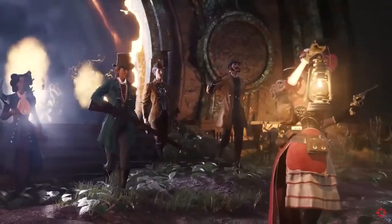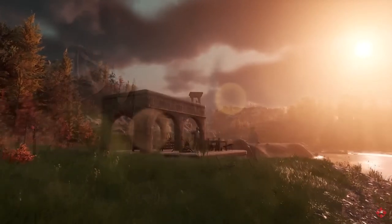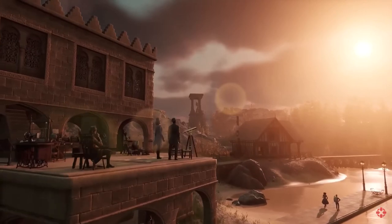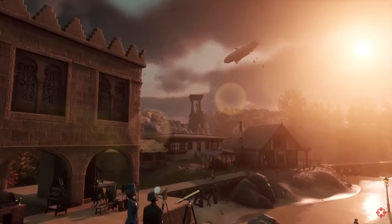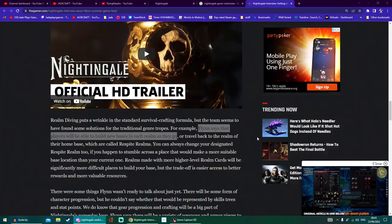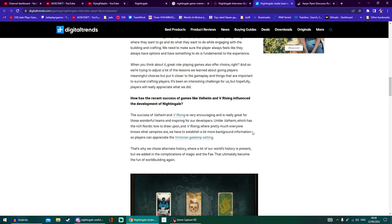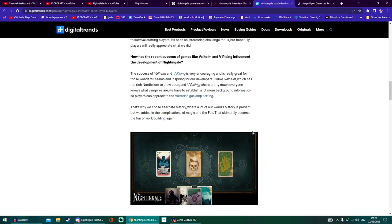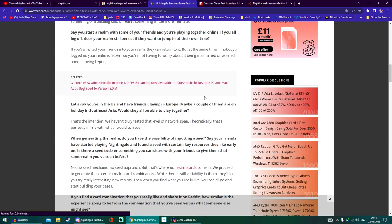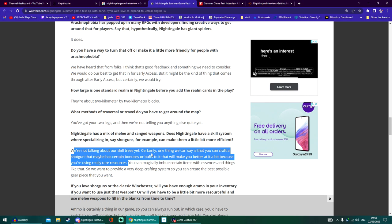It's been over a week since Nightingale revealed a whole bunch of stuff about how we'll create worlds. This brand new survival co-op crafting game is looking fantastic and showed off how we're going to be able to customise the realms we'll explore, making infinite challenges and variations. Since then, Aaron Flynn has done a whole bunch of interviews with IGN, WFT Tech, The Gamer and more, revealing so much more detail. Here are 25 brand new things or expanded info about Nightingale.